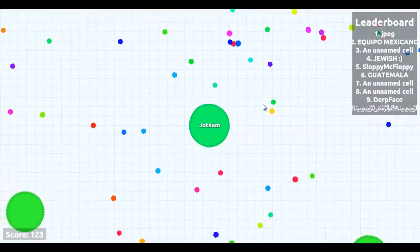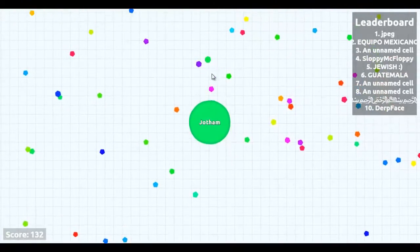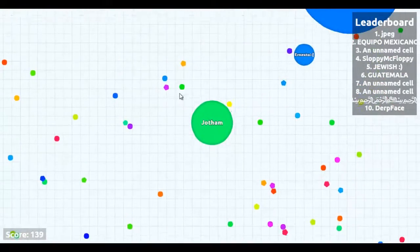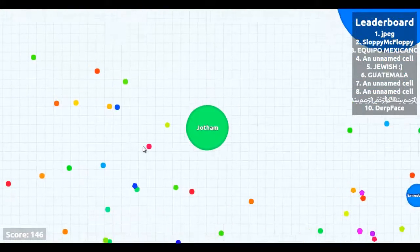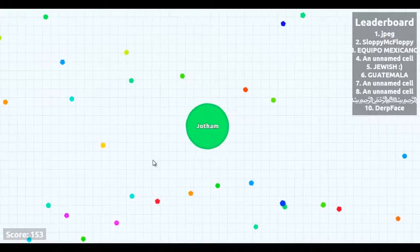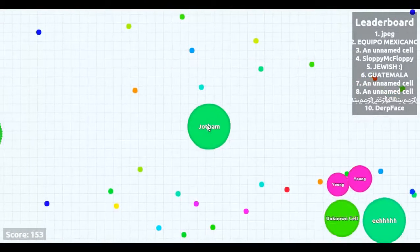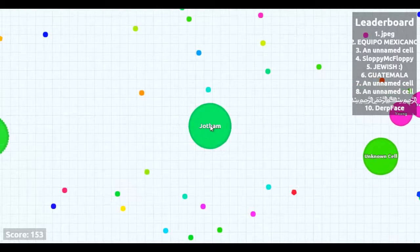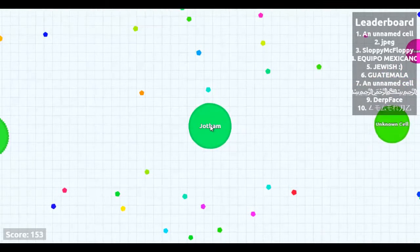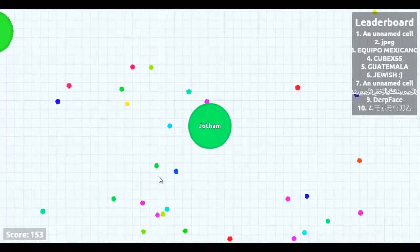You collect these dots until you get large enough to where you can eat actual people, which should be sometime really soon. You can press spacebar to split off and eat your opponent — it splits you not quite half and half, so you do want to go for someone that's worth it. That's pretty much how it works. I'm just going to wait here for someone to come near me. The lag is gone now, which is a huge plus — before I just restarted my browser and it was better for a little while.